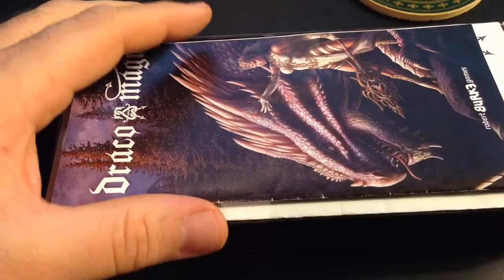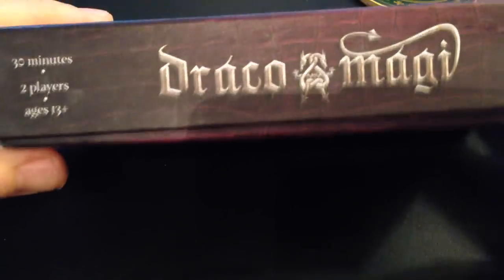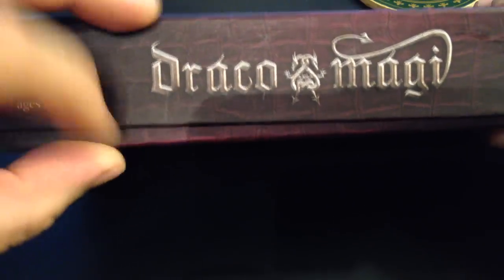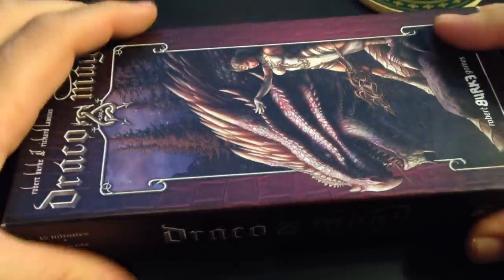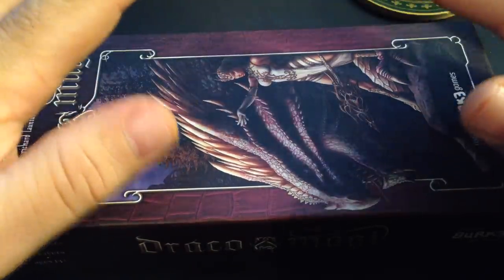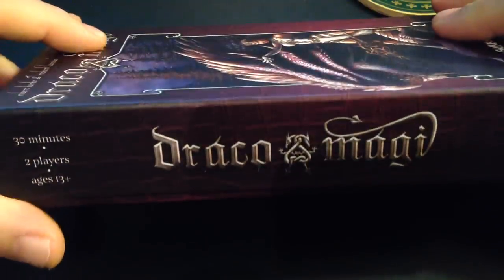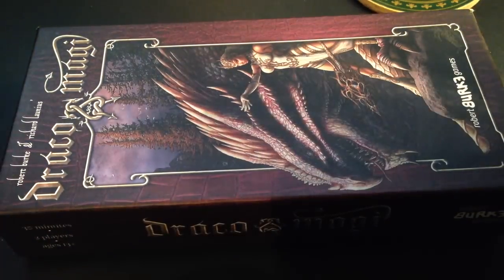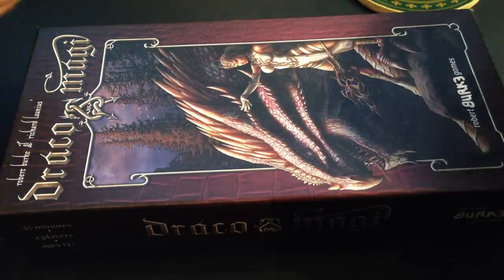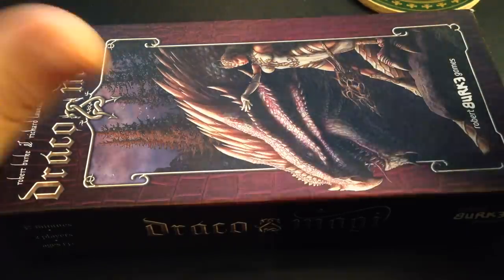The card index sheet fits perfectly in there and the rules fit perfectly in the box, and the lid fits nice and securely. Very happy with the overall design and look of the game. The colors are excellent, except for being a little dark on the cover and a couple of those battlefield cards being a little too dark — we want to lighten that up a little bit.